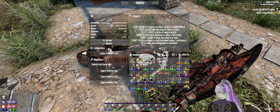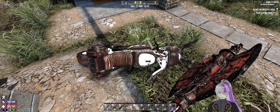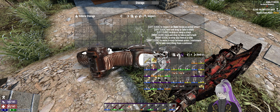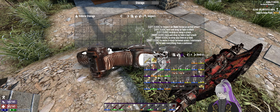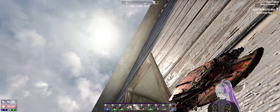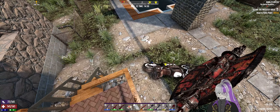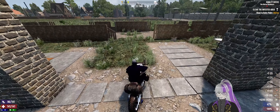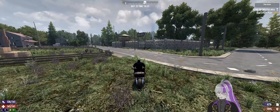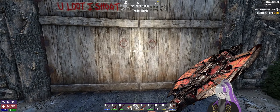I'll have my wrench back here, hammer there, and that can go in there. That's still smelting, waiting for me to get a crucible. So what I really want to do now is actually just sell all of this stuff. I'm going to get the motorbike out and go over to Trader just here.